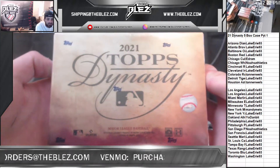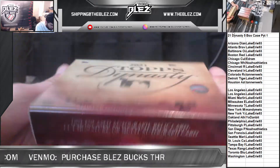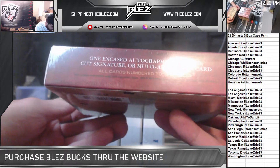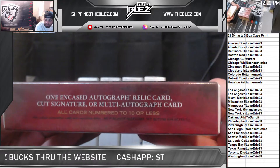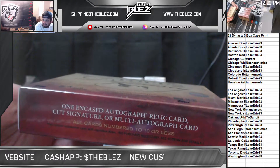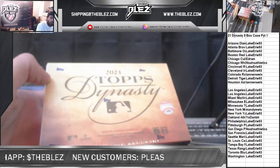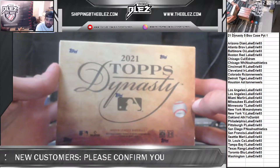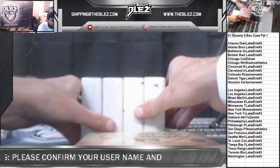This is the box this year — it's got like some Thanksgiving colors, that's how I would describe it. One encased autograph, relic, cut signature, or multi-autograph card. All cards are numbered to 10 or less. Danny is here, Danny is in the break. We're guessing the last auto for 50 — everybody guess. Take your twos, we're going to get into it. Five boxes.